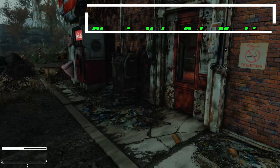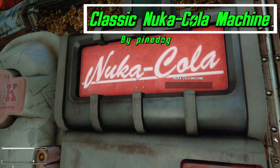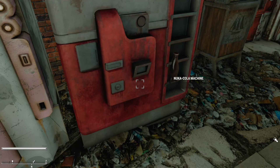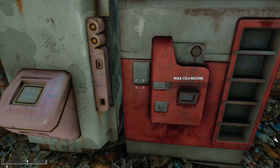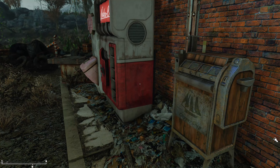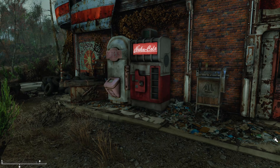The next mod is Classic Nuka-Cola Machine by Pine Dog. This one replaces the Nuka-Cola machines with a brand new recreation — a Fallout 4 New Vegas version. There are two versions: the replacer replaces them in-game but may have bottle issues, while the non-replacer just puts it in the workshop. The replacer version will not work with the new update, but the non-replacer will. If you like that vintage look, go check it out.